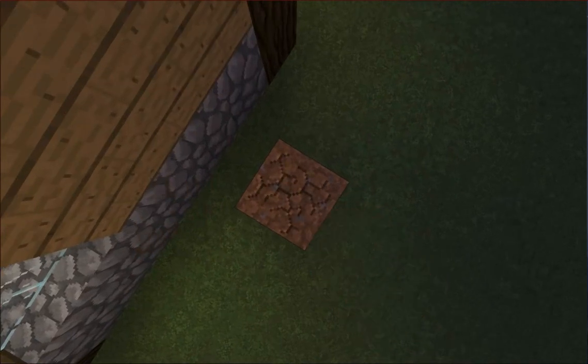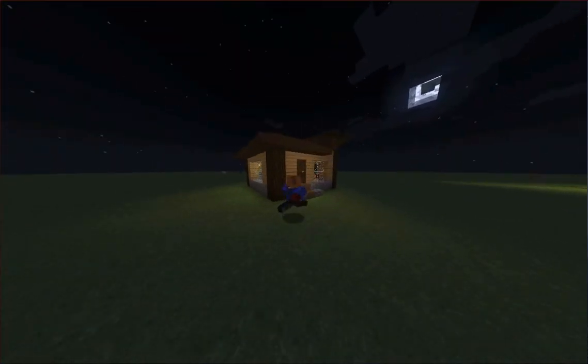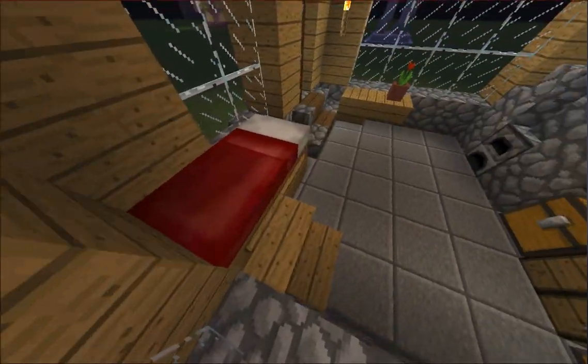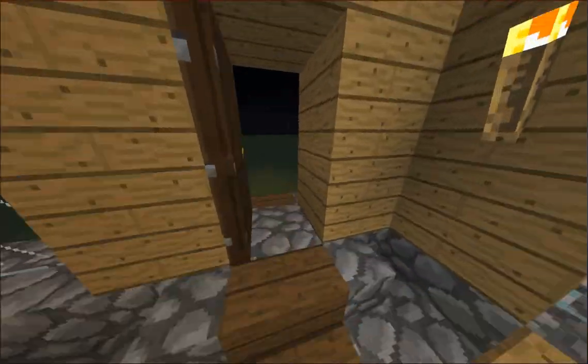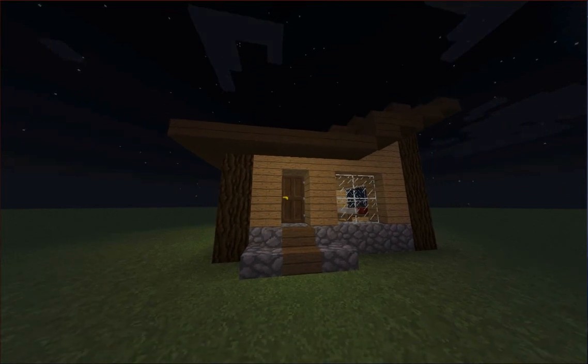I think this concludes the video. I'll show you the last look of the house. This is what the interior design looks like — here's the bed here, little flower pot here, furnace, and storage. That's it, guys. Hope you enjoyed this video. Thanks, guys, for watching.